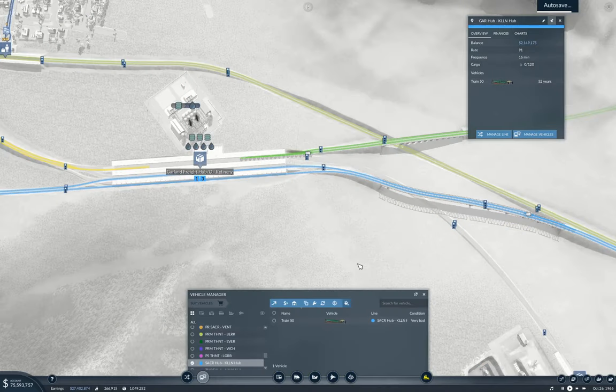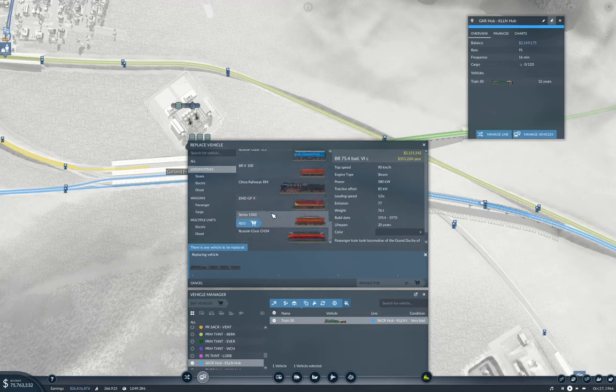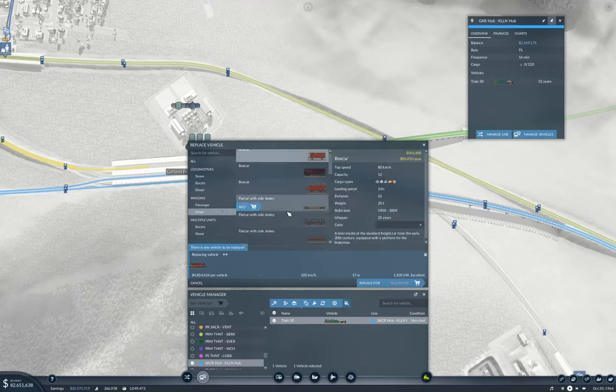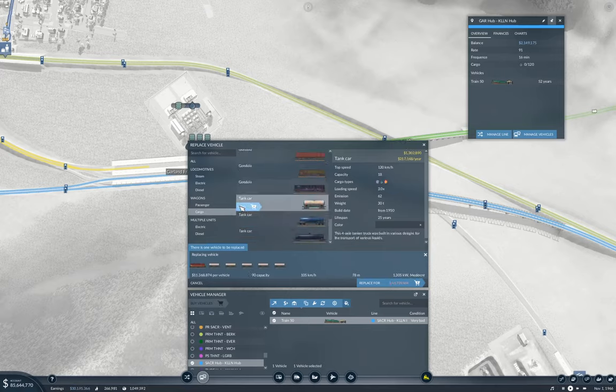Manage the vehicles and we're just going to replace this. Locos — we have diesel locos now. This one — the GP9 — seems to do okay, so we'll grab a GP9. And we'll start with some tankers — one, two, three, four, five, six, seven, eight, nine — put ten of those on there, because we definitely have demand for that. And gondolas.